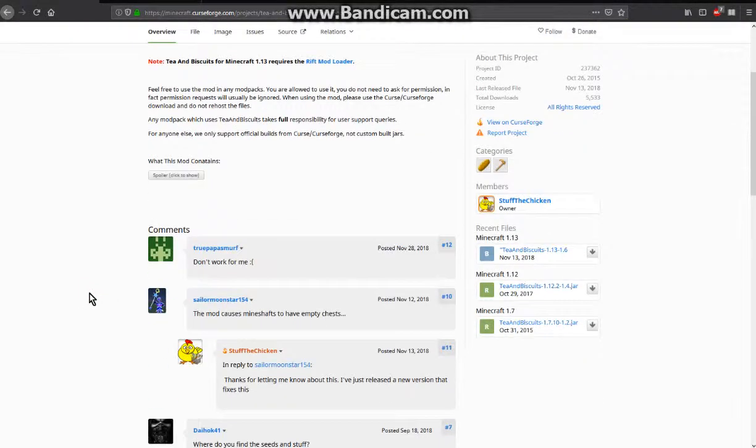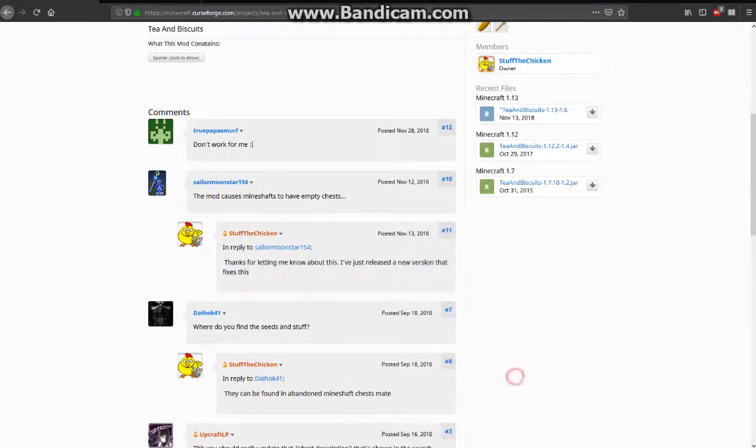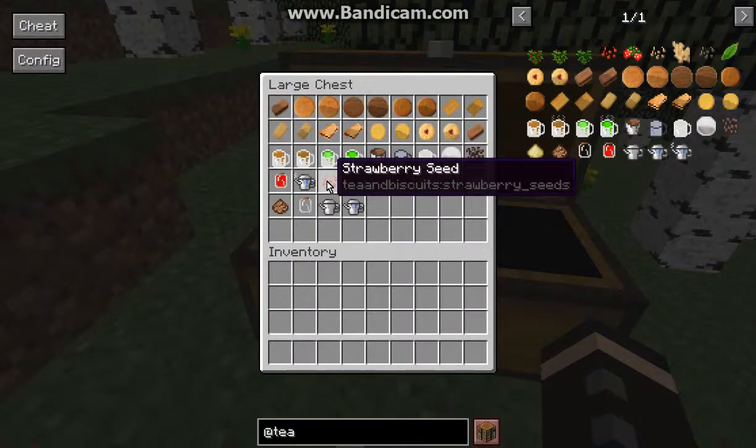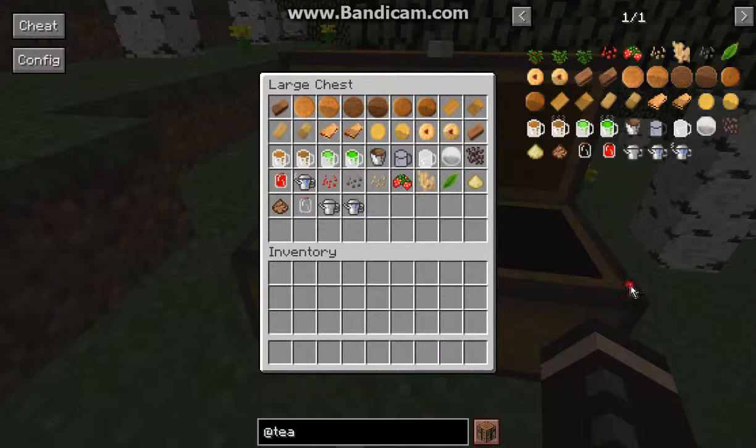To start with, the seeds will be found in Abandoned Mineshafts, and from there you can find access to any of these three seeds. Then you've got the different biscuits, from Digestives to Rich Tea to even Jammie Dodgers, and you've got the occasional tea and kettles for other things.